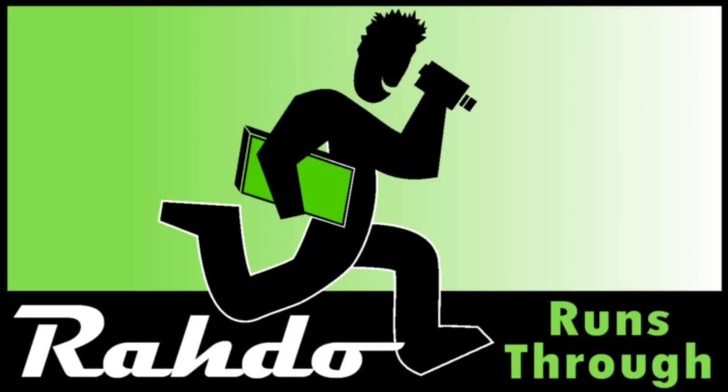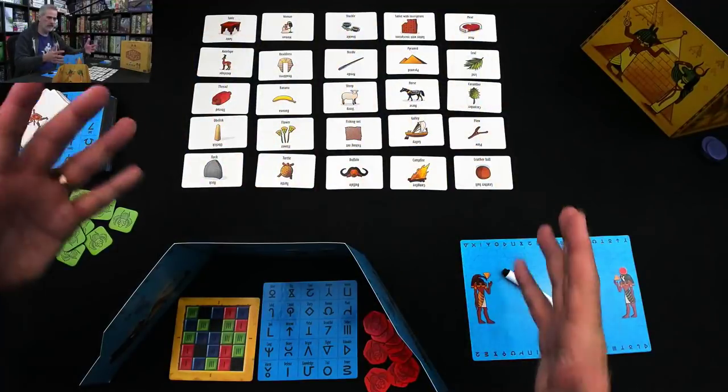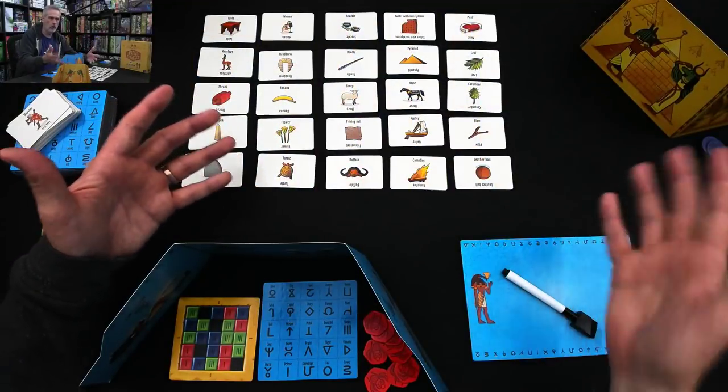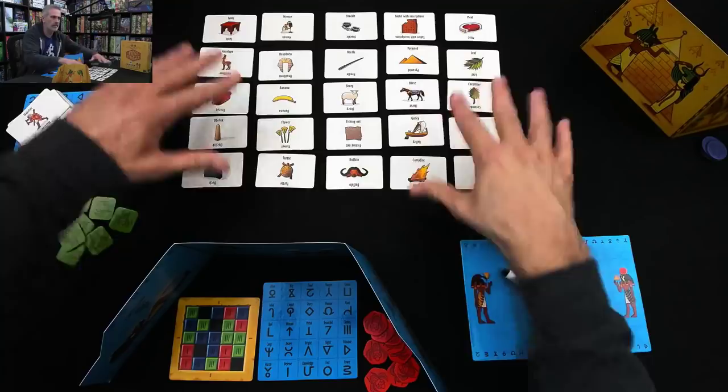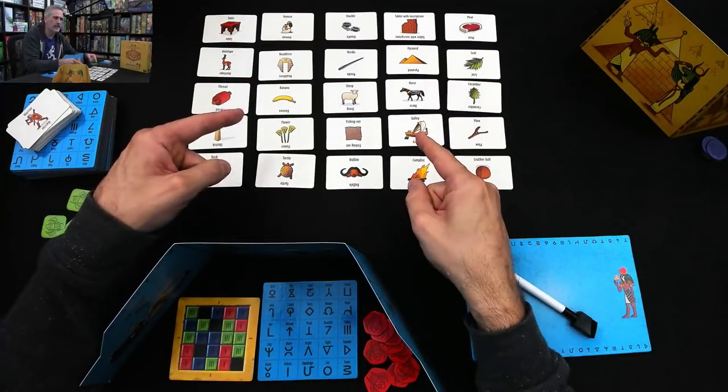Hey everybody. Today, Rado runs through First Contact. But before I get going, please turn your subtitles on to the Klingon channel so that when I make rules, you'll know what they are. And if you've done that, then welcome to ancient Egypt, everybody, where the humans of the land have all kinds of stuff, and the aliens have arrived because they want some of that stuff.